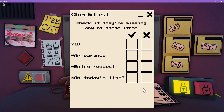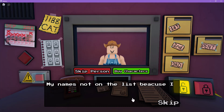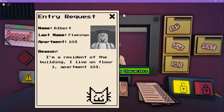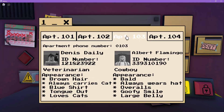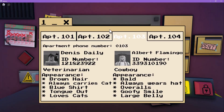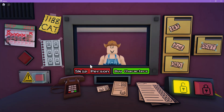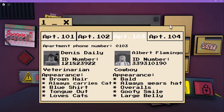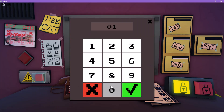I didn't see you on today's list — you have to go to the rodeo, yee-haw! Fine, where do you live? You live — Dennis Daily? Bold, always wears a hat, overalls, goofy, small large belly — looks like you. Your ID is fine, it hasn't expired yet, and your entry request is fine. Oh god, oh sweet.